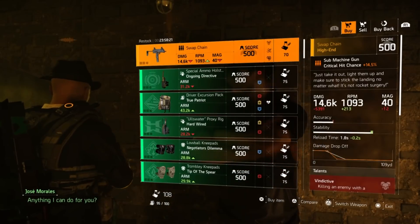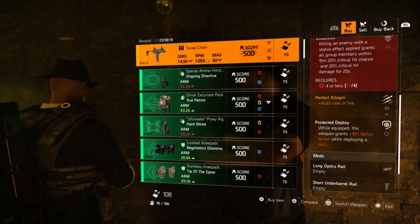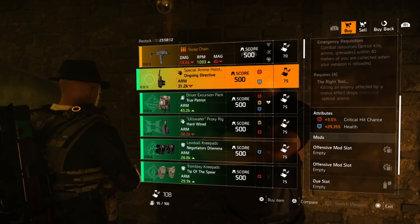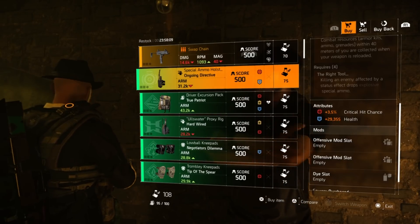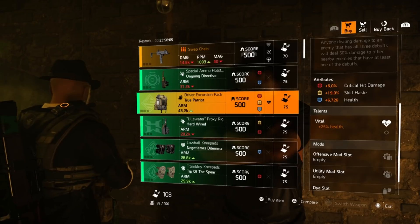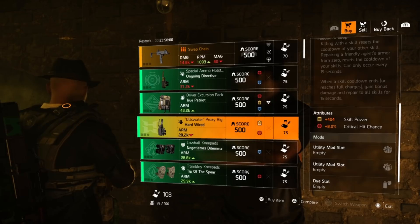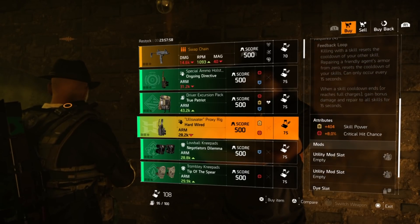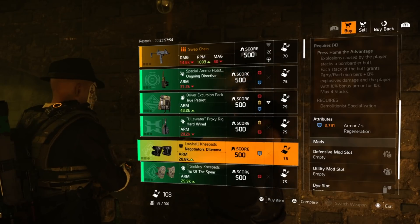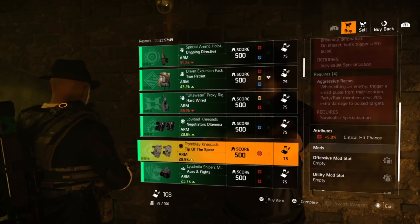Currently he has the Swap Chain MP7 with Vindictive, Perfect Allegro, and Protected Deploy. An Ongoing Directive holster with three and a half percent crit chance, 29,355 health. A True Patriot backpack at six percent crit damage, 19 skill haste, 6,727 health, and of course Vital. A Hardwired holster with 404 skill power and eight percent crit chance. Then we have some Negotiator's Dilemma knee pads at 2,791 armor regen.